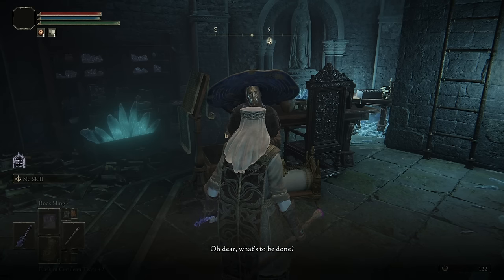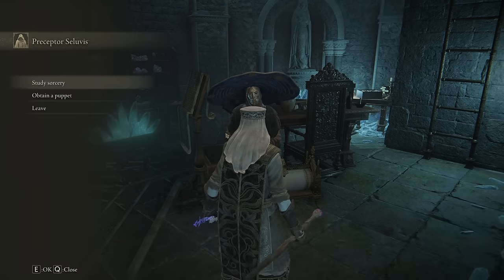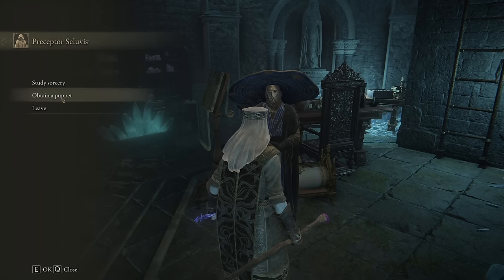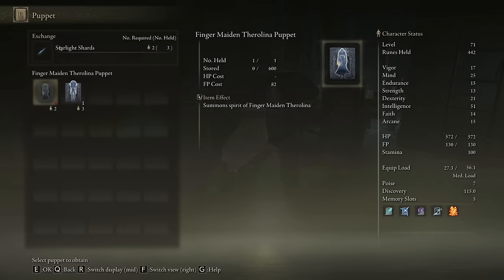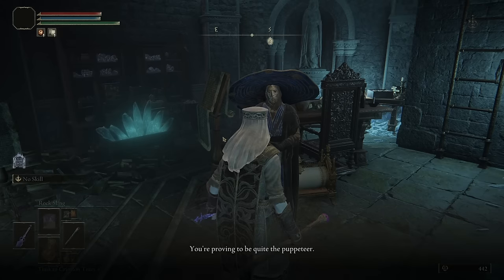Click 'I want a new puppet' and he'll have some dialogue for you. You'll have the option to obtain a puppet — click that. You need to buy the extra puppet, whichever one you didn't choose. This one costs three starlight shards and this one costs two, so I recommend choosing the three-shard one first so you only need to buy the cheaper one. I'll put a link in the description to the wiki's interactive map for finding starlight shards.